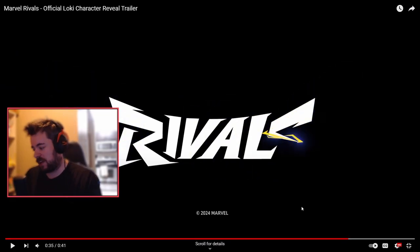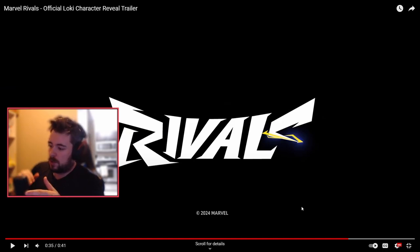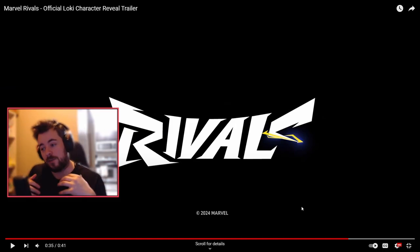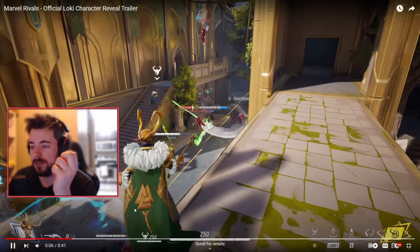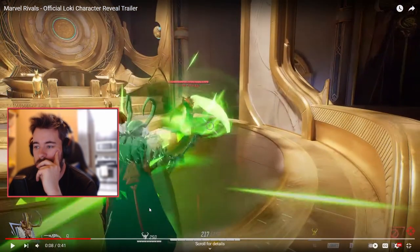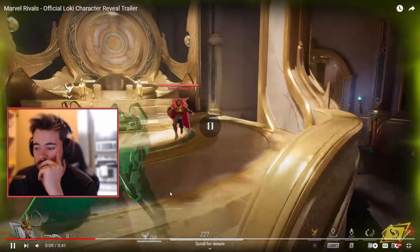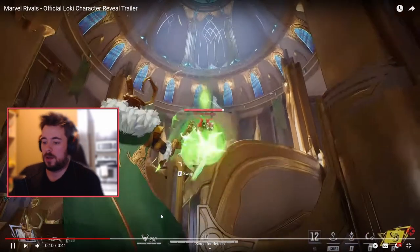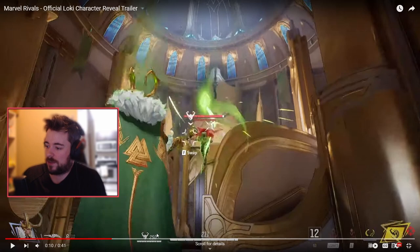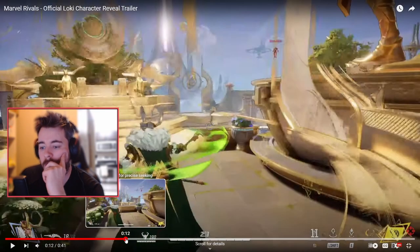Honestly, this gives me kind of a Mirage from Apex meeting Yoru from Valorant vibe — where you have the ability to throw out decoys of yourself and also swap between the two, which is a very nice feature. The question is how much damage Loki deals; there are no DPS numbers unfortunately. There could be additional passive abilities I don't know about yet, and I believe that 250 is the health of the alternate fire Loki.